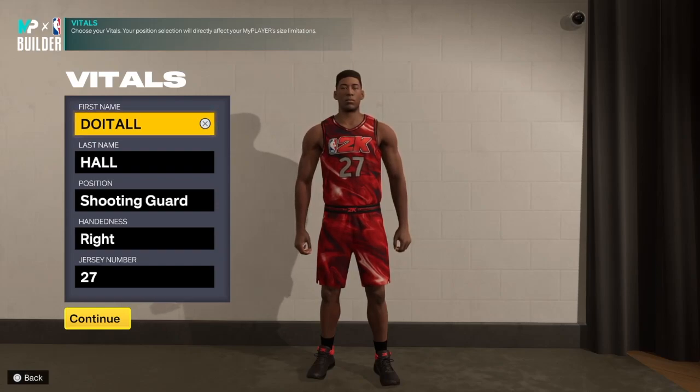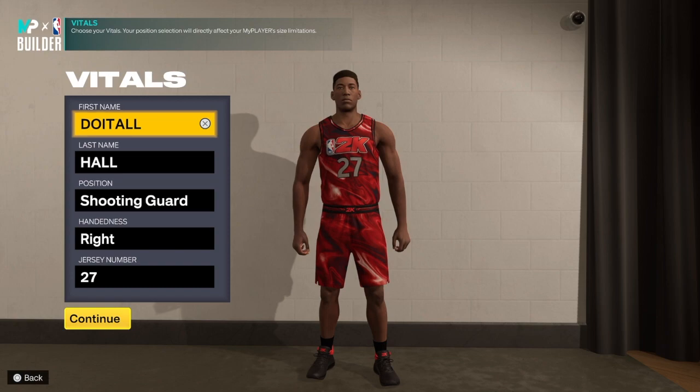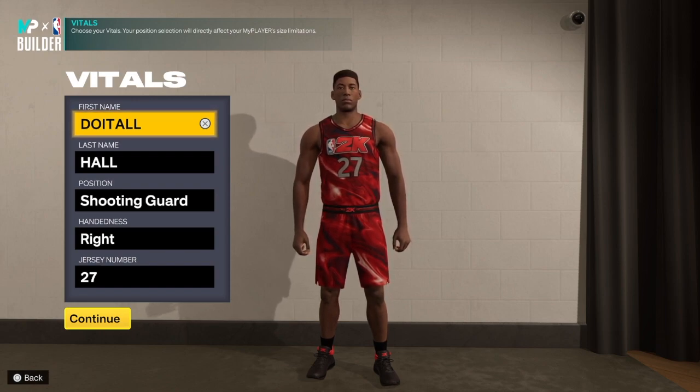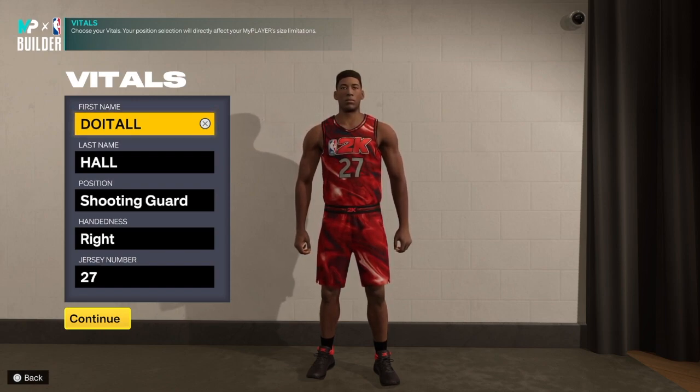Do It All Haulers is back with another NBA 2K23 next gen build video. Today I have a special Dwyane Wade build — a 6-foot-4 build. This build will be able to finish, get contact dunks, go in the post, and shoot in the mid-range. We're talking high mid-range shooting, Hall of Fame Medium Magician. You can still shoot threes, make plays, and play defense.